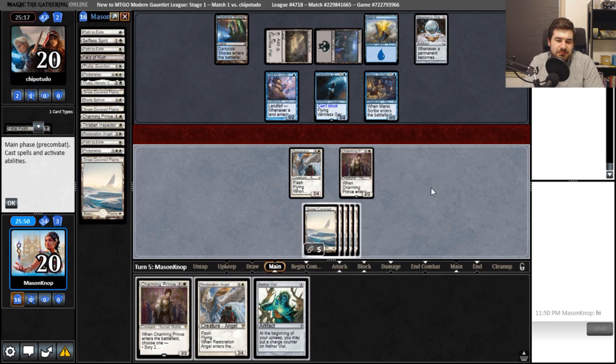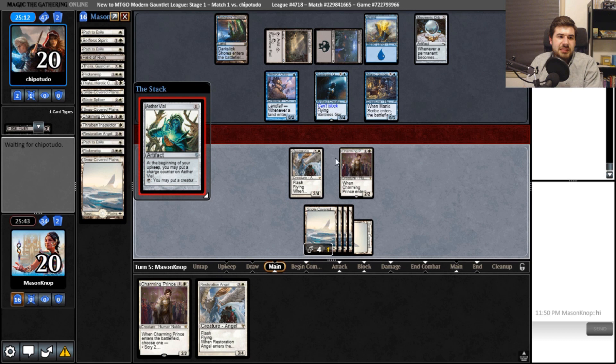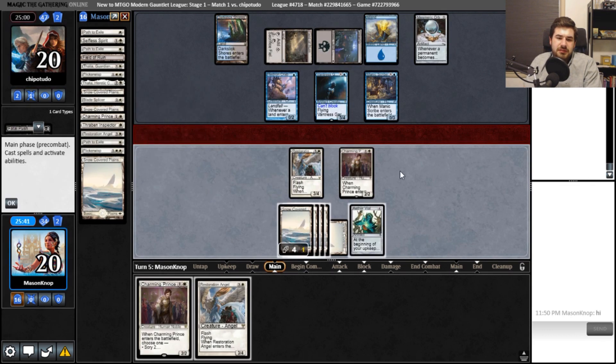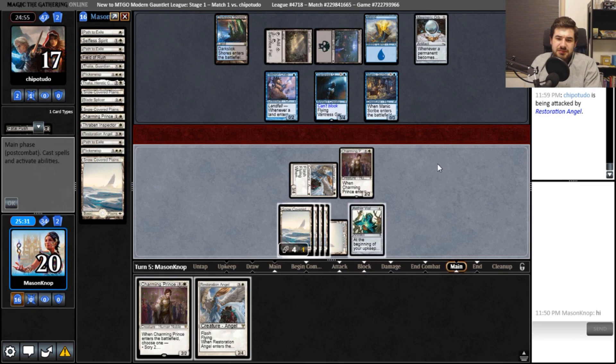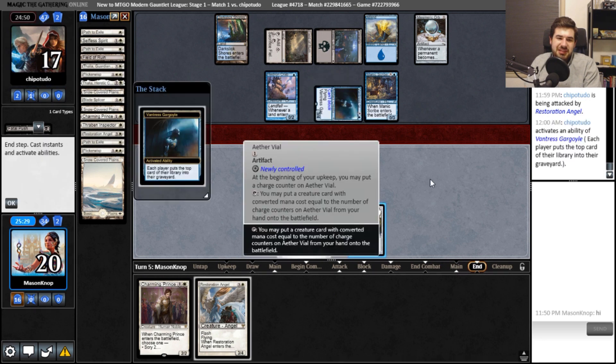I will play an Aether Vial. At least we have a relatively fast clock. I'm not going to tap mana for this Charming Prince — instead I'm going to play it off of the Aether Vial. I'm willing to mill over four cards to play this Restoration Angel. I'll get in for attacks — you can't block still.